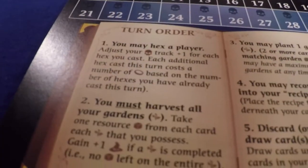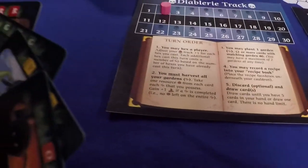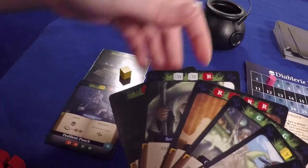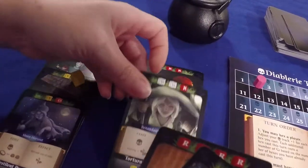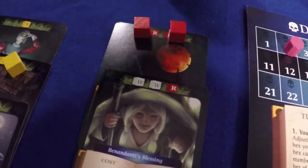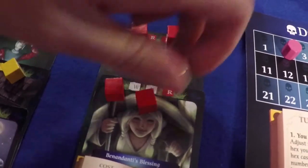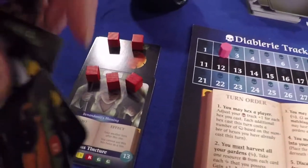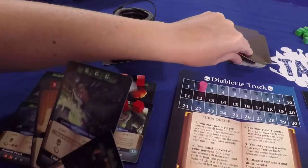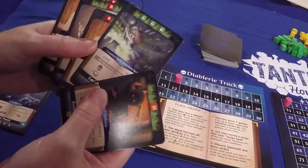Each turn, players can begin by casting a hex if they have the necessary ingredients. They can harvest a cube off of each of their gardens. They can then plant a garden by laying down at least two cards that have the same matching color symbols at the top — you could also use a wild card. They can decide to record a recipe in their recipe book by placing a card under their cauldron. And then finally, at the end of the turn, they draw back up to five cards.